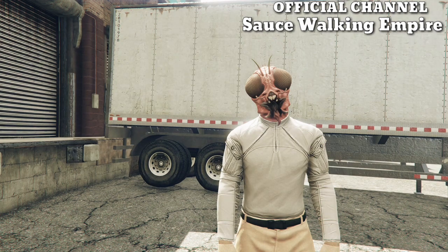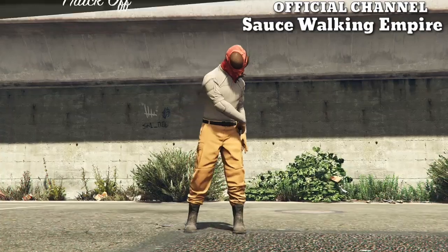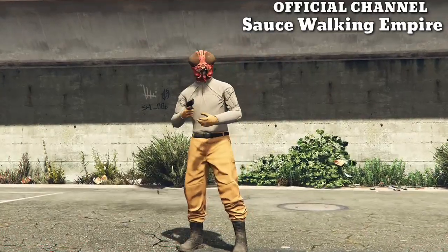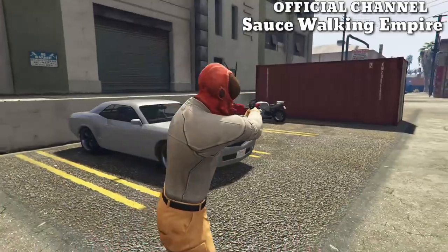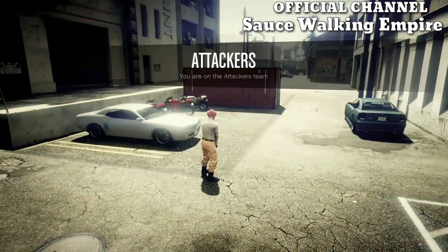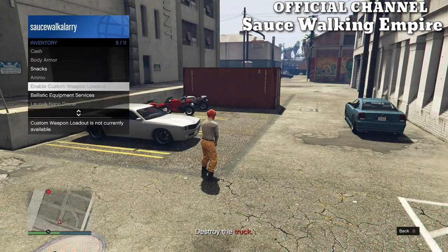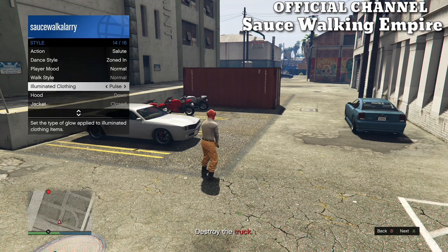Once you get inside the job, open up your interaction menu, go to the styles, go to illuminated clothing, and spam it for about 30 seconds. On PlayStation, you can do something with your recent activities to make it kick you out faster. Just spam your illuminated clothing for about 30 seconds and then leave your controller and go AFK until it kicks you out of the job.